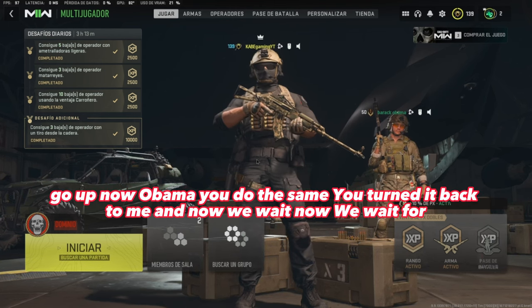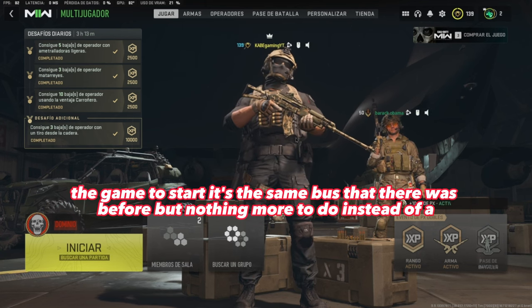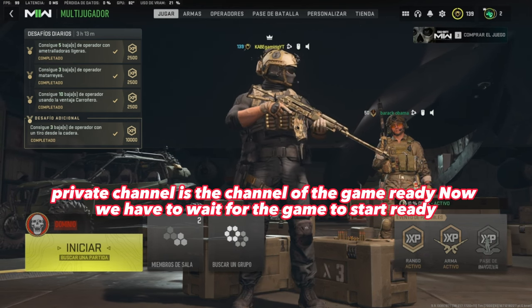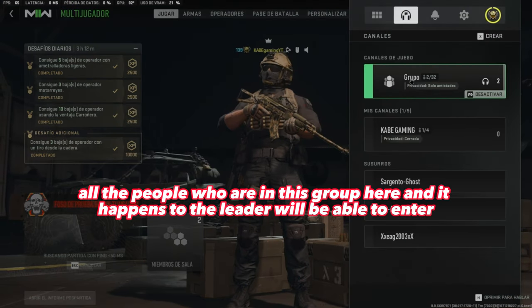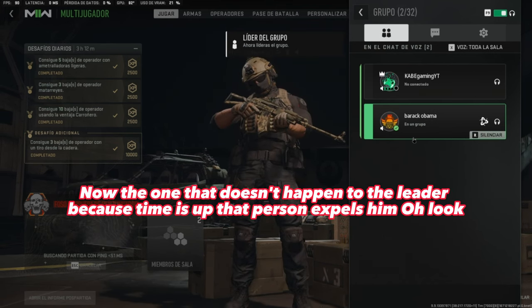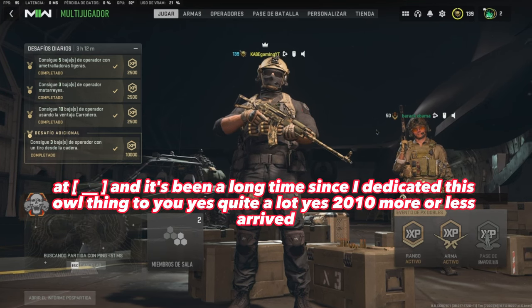So I start — I go to the speaker, to the headphones group. Now Obama, you do the same, you turn it back to me and now we wait for the game to start. It's the same as before but instead of a private channel it's the channel of the game. Now we have to wait for the game to start — all the people in this group who pass it to the leader will be able to enter.